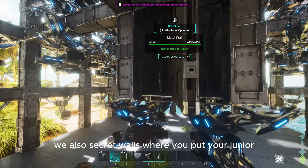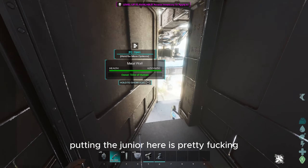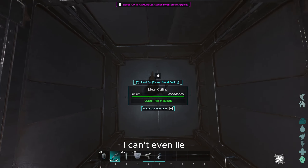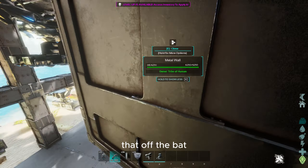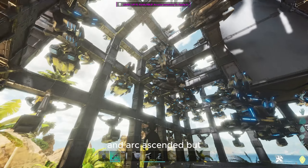We also have secret walls right here, where you can put your generator — just like secret loot in here. So I think just putting the generator right here is pretty broken, I can't even lie, because I don't know how you're gonna wipe that off the bat. Overall I think this is one of the strongest turret towers you can build so far in Ark Ascended.